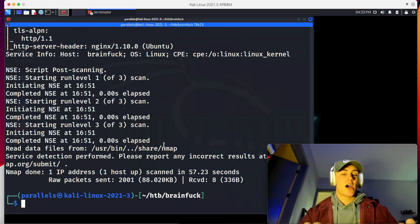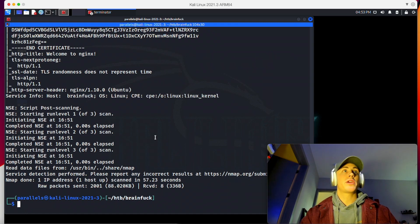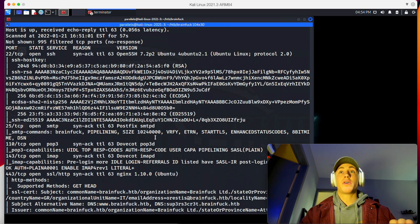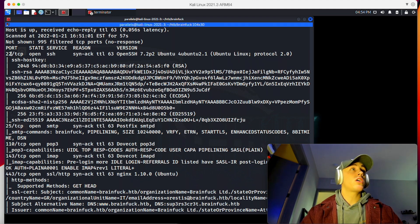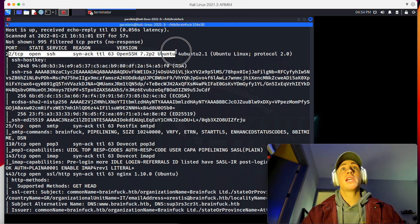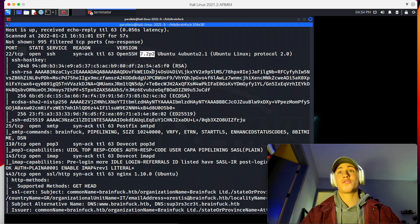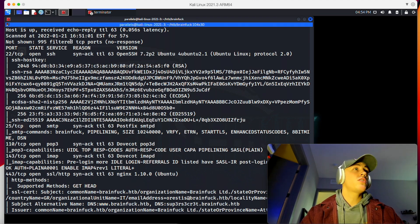The scan is done running. I'll decrease the size so we can fit more onto the screen. It looks like we have a bunch of ports open. Port 22 is open for SSH — that's good to know as a potential privilege escalation point or a way to get a shell if we find credentials. We can also take note of the SSH version and check if there's a potential critical vulnerability associated with it.